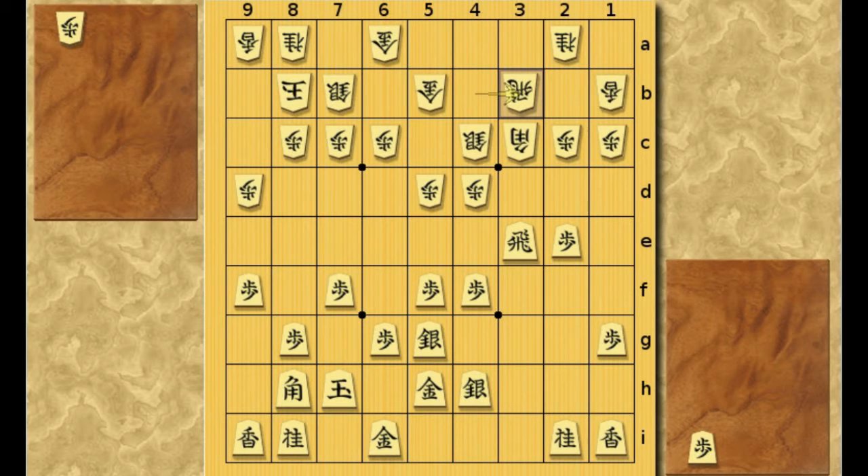So from here, Black will have to keep attacking. If he simply pulls his Rook back, for instance, White's going to open his Bishop's diagonal from his side, and it's a difficult situation for Black. If you trade all the major pieces — Rooks and Bishops — it's going to be White's game because his castle is better. So at this position, Black will have to keep attacking. And to do that, Black tries to open the Bishop's diagonal from his side by pushing the pawn.